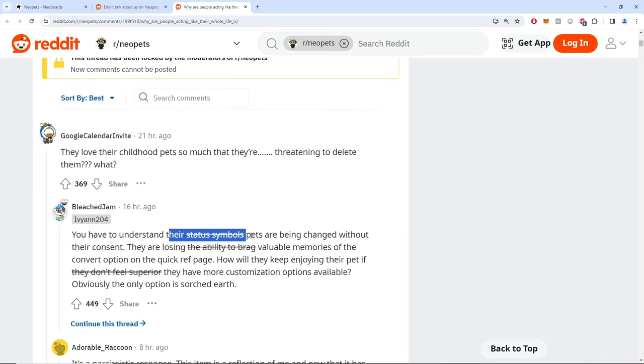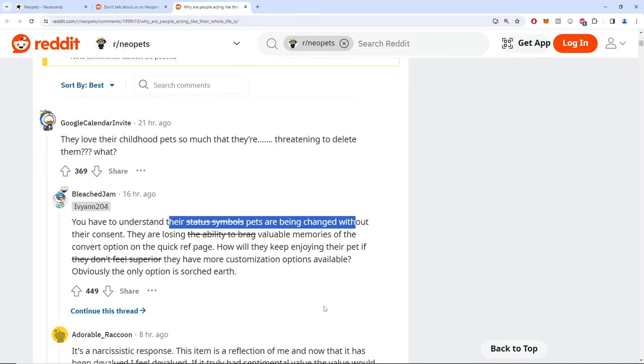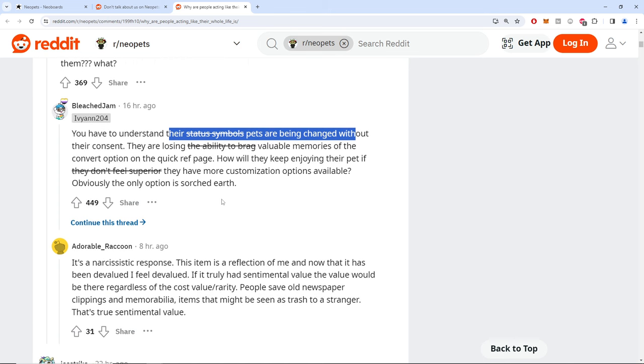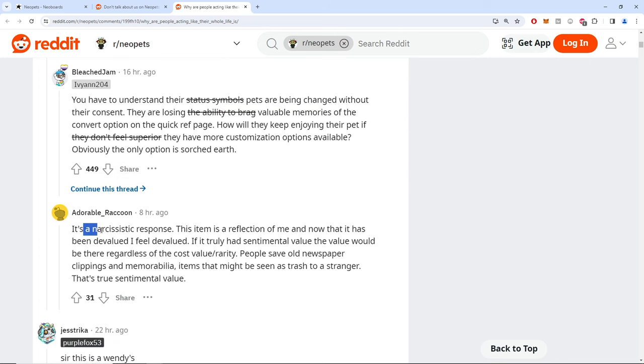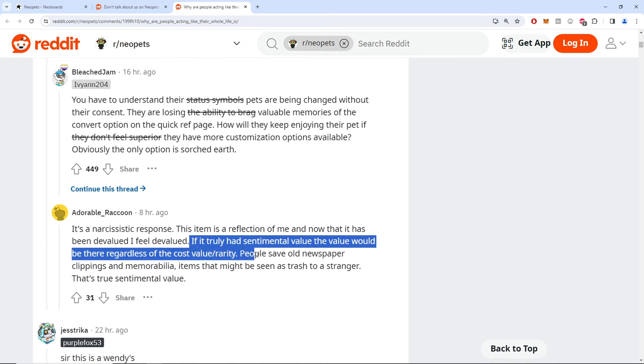You have to understand — for some people, these were status symbol pets. There's such a thick divide between people who call UC owners elitists, and if you have any qualms about not giving the pet for free, it's a problem. One commenter says: 'It's a narcissistic response — this item is a reflection of me and now it has been devalued. If it truly had value, the value would be there regardless of rarity.'